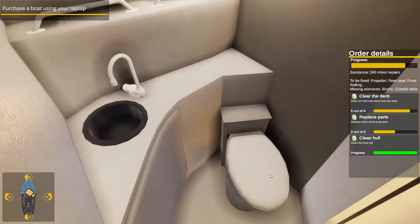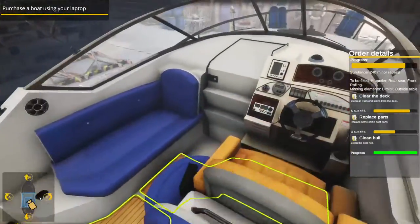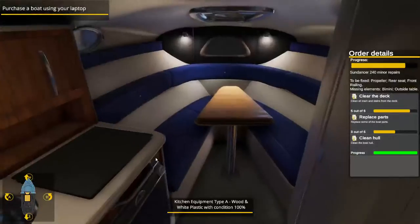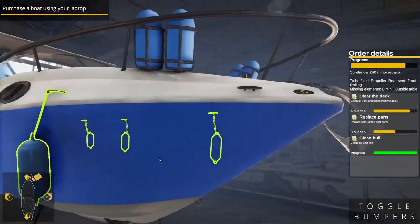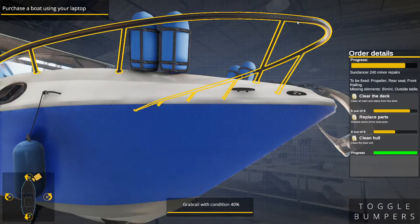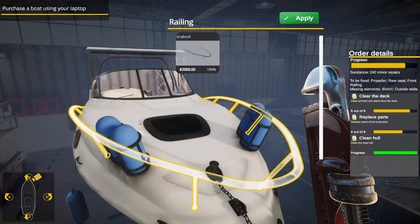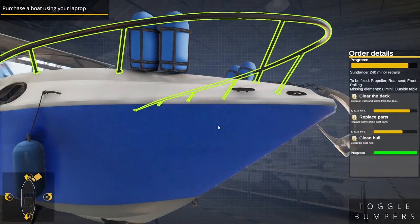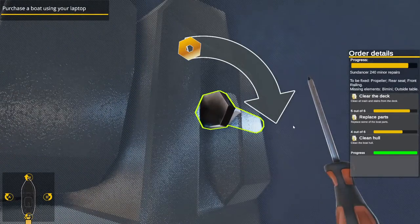All right, let's see — rear seats, got that. Front railing, don't have that yet. We've got the propeller, the front seat, the front railing... clean all the trash, replace — four out of six. We already did that. Oh, we don't want to do that — don't take off the engine!